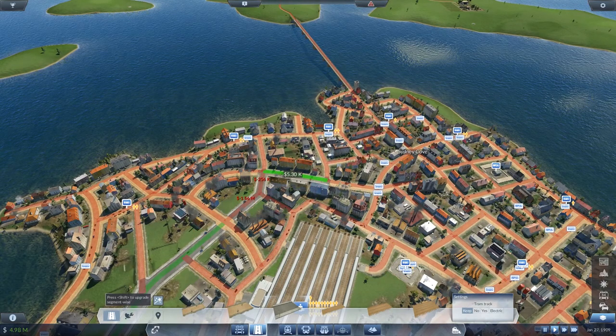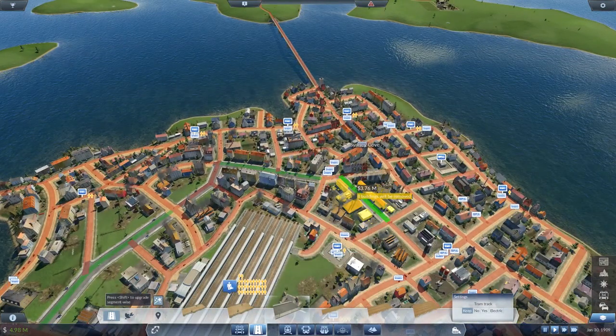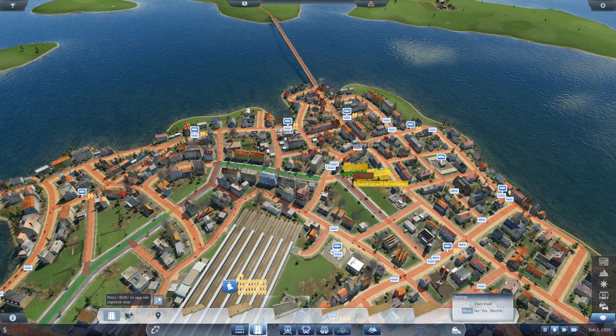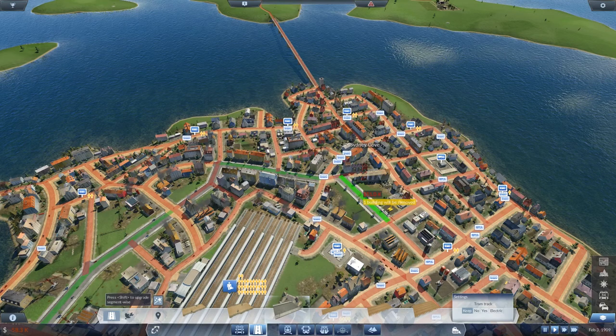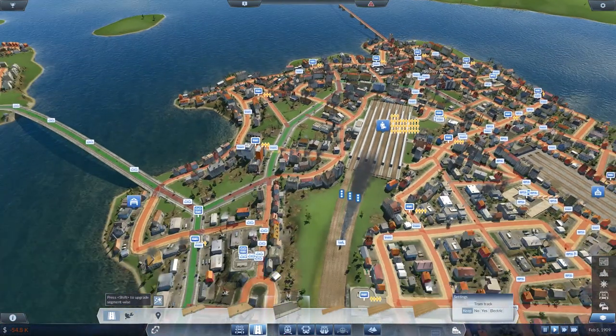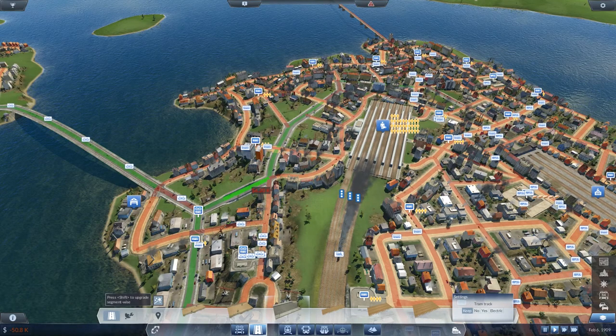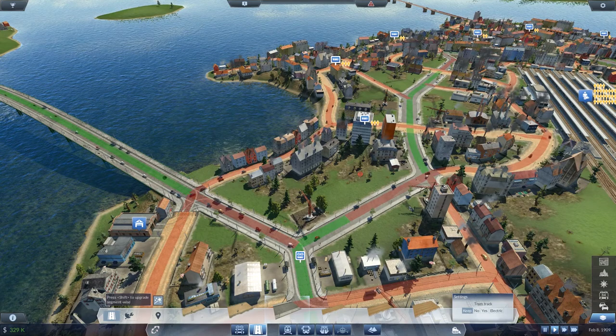We just want to make sure that all the way into Sydney we're sort of covering our backsides here. Of course it's going to tell me construction is not possible — because I'm out of cash. Oh, that's a bit of a pickle. How am I going to buy tracks if I'm out of cash? That's a problem.